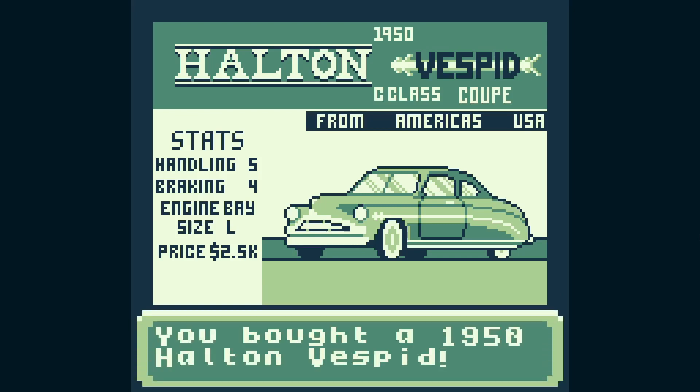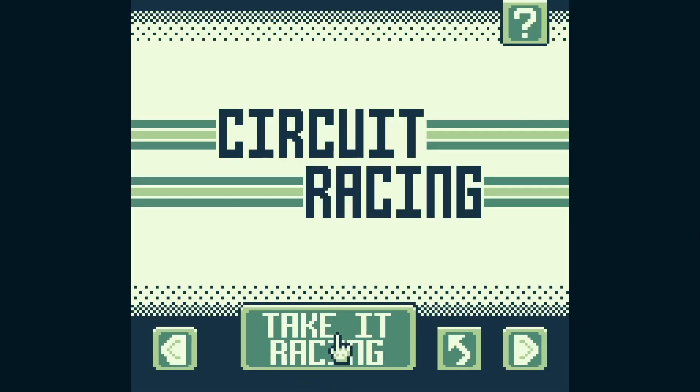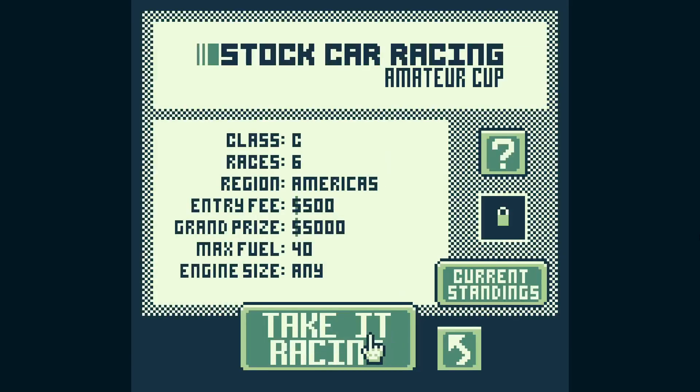Going through the options I might pick this one — it's probably one of my favorites. It's based on the Hudson Hornet. If you've watched Cars it's Doc Hudson. The whole idea is based on a real car that used to win a lot of stock car racing back in the day. So if we buy this we can then go ticket racing again — this time we want circuit racing. The entry fee is $500, there are six races, and the grand prize is $5,000. Let's see if we can do it.